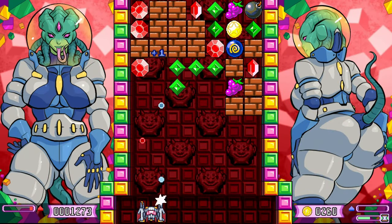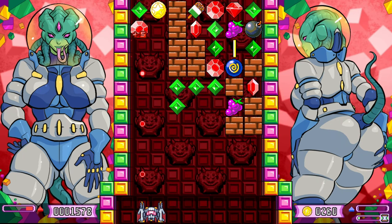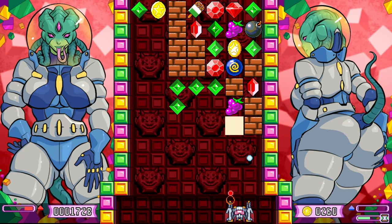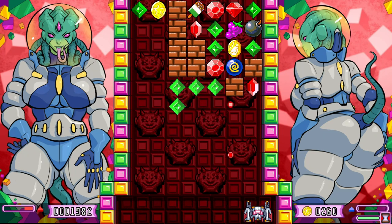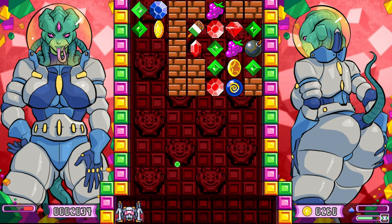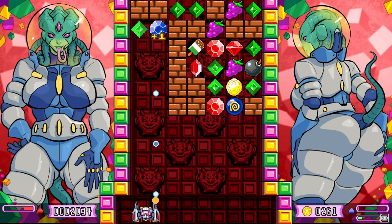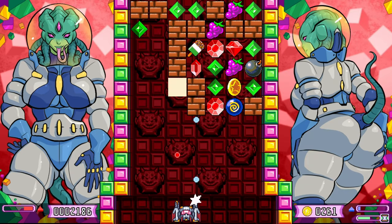Finally, you'll reach the last boss, Vex. It's back to basics with her stages, aside from these green diamond things. You can shoot them with either color, but when you do it's going to shoot something back at you, and if you get hit it'll spawn a new row at the top — so do your best to take a shot towards them and move into the next lane.